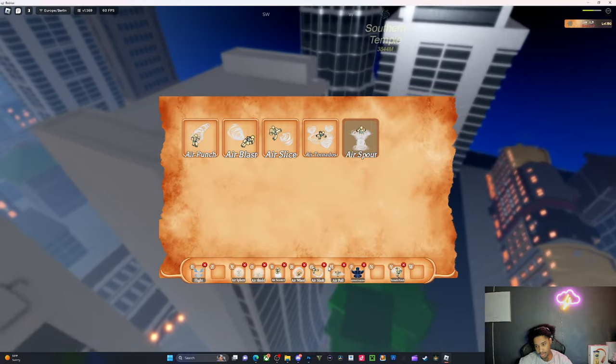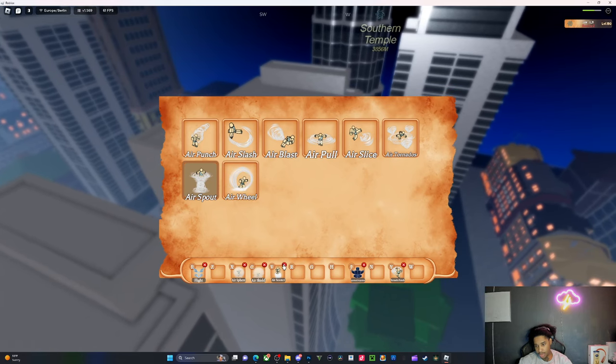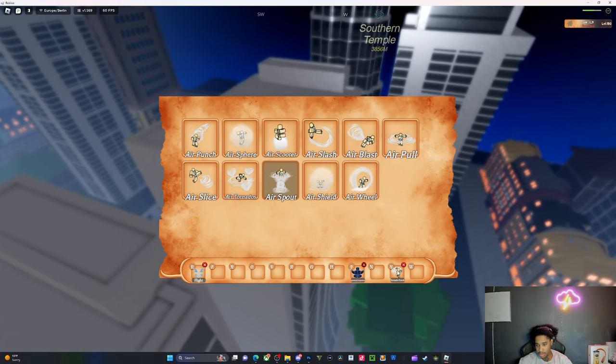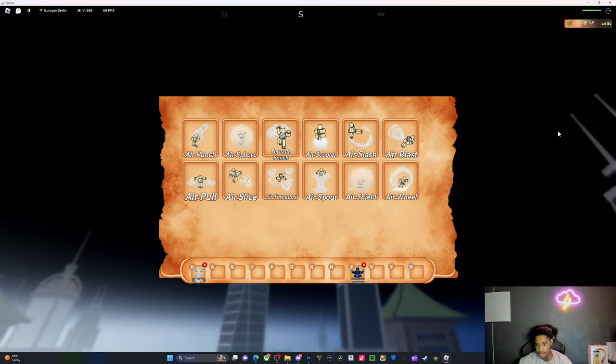I didn't even have tornado equipped. So let's go ahead and remove all these — we'll fix this some other time. These are literally all the air moves you can get; it has about 12 moves.